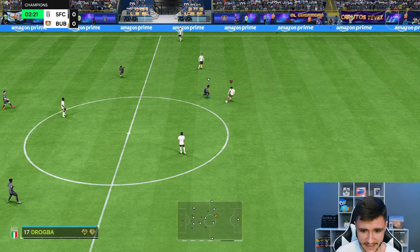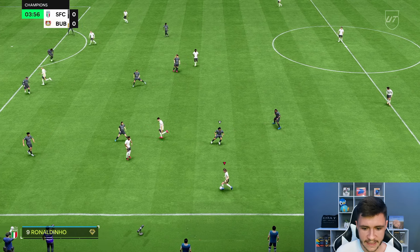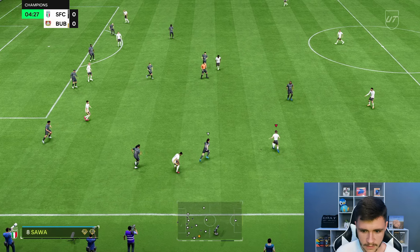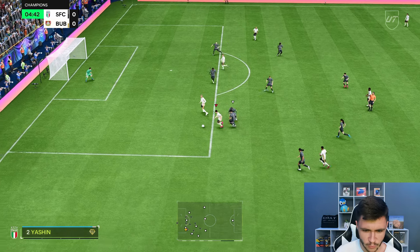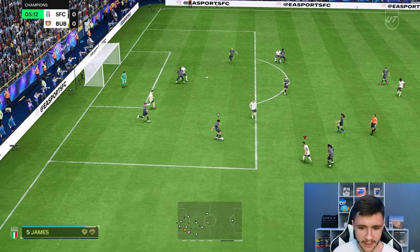The left stick dribbling is very good as a more advanced center mid — that's going to be a huge part to his game. We are going to be using him as a right-sided center mid just so that we can test out the Trivella a little bit and power shot as well. Sobizlai with a little bit of space. I like the acceleration after the step over. The cutback maybe could have been a little bit better, but that's on me.